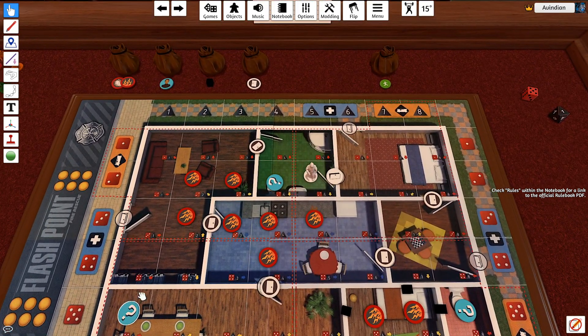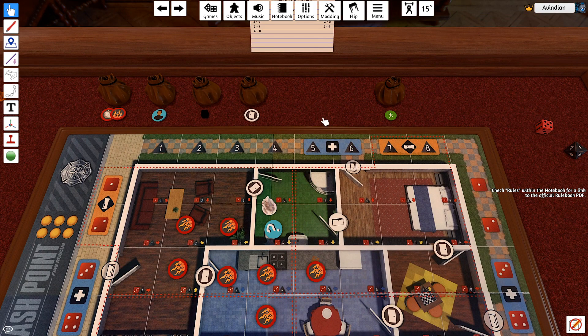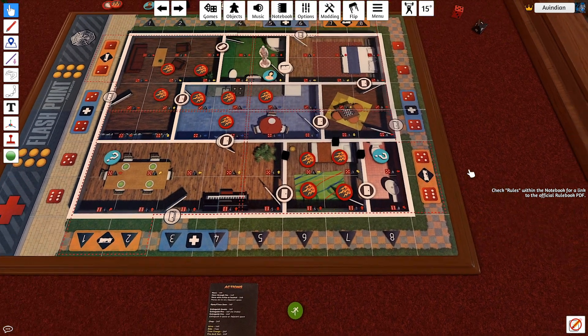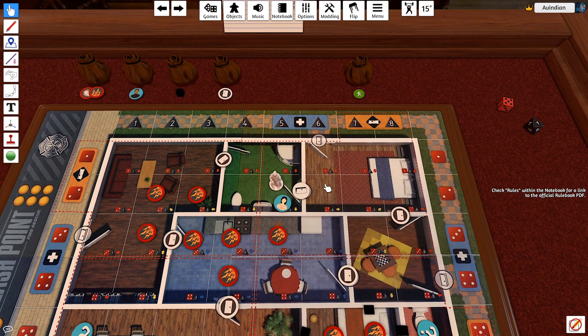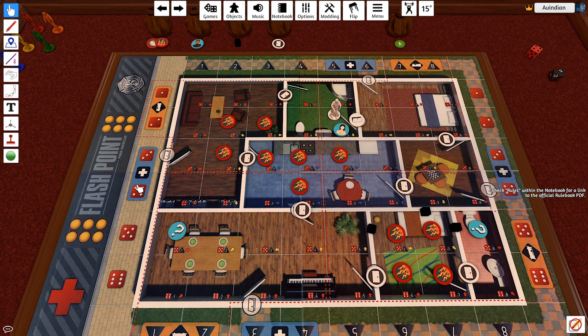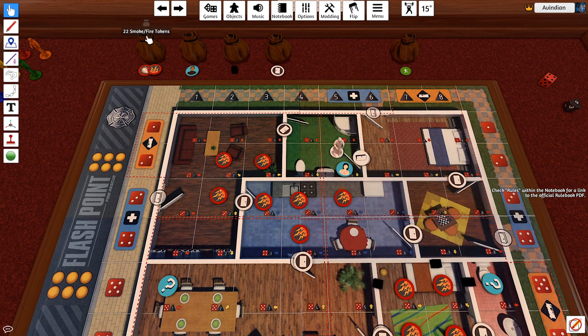I replenish a POI — none were lost so I don't have to. Now I move here: action one, then free flip — it is a person. I move here with the victim, which is another 2 AP. I bank an AP token to use next turn. We roll for fire: four, five. This only places smoke, but if there's ever smoke next to fire then the smoke becomes fire. Of all the things that could have happened, that's not the worst.